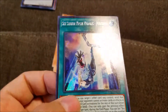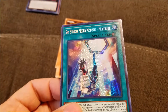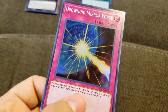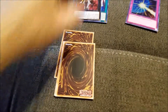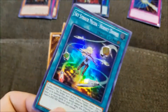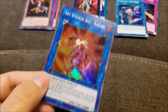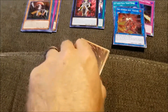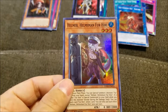We got Sky Striker Mecha Modules — something. Drowning Mirror Force. Sky Striker Mecha Hornet Drones. Sky Striker Ace Kagari. Helmer. Helmsman Fur Hire.